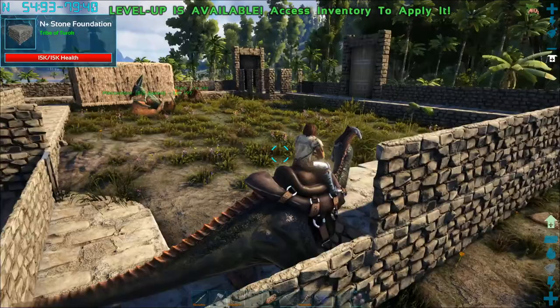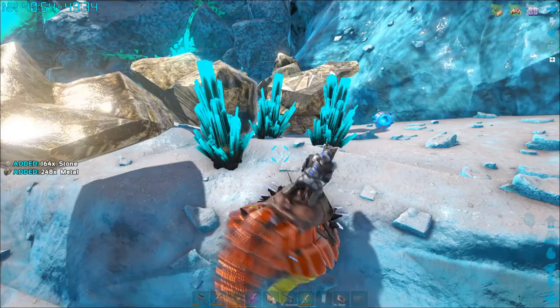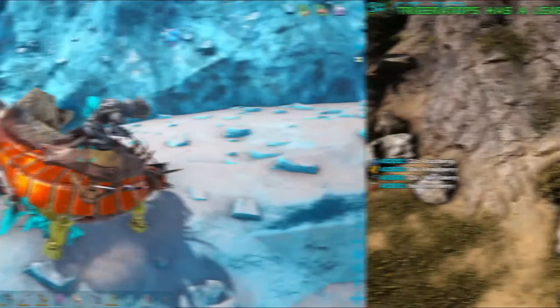Parasaurs have good carrying capacity and are decent at collecting berries, and can scan to detect nearby predators. The Doedicurus mines stone like crazy — maximize weight since there's stone everywhere. The Ankylosaur is better for metal, crystal, obsidian, and flint — for them, you should maximize attack to get more resources per hit.